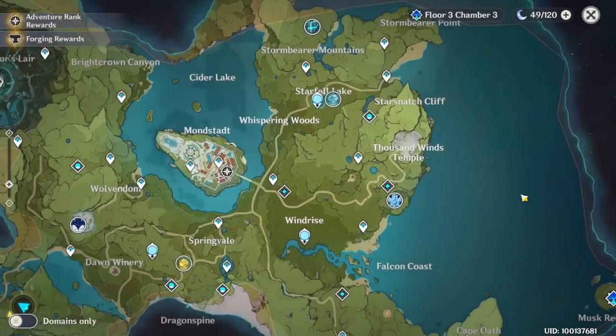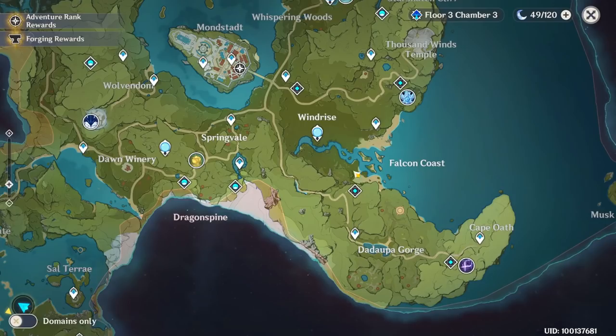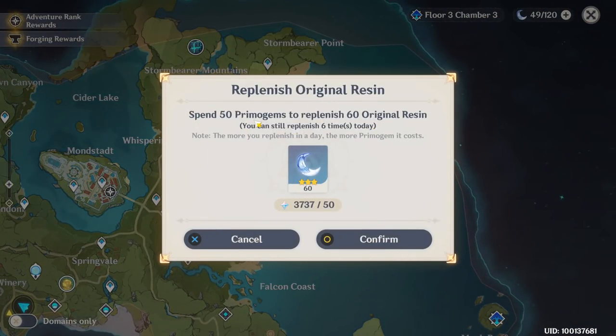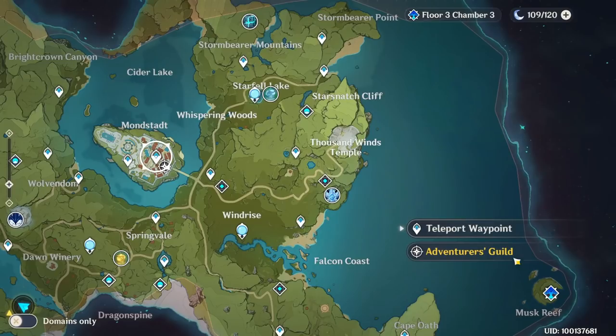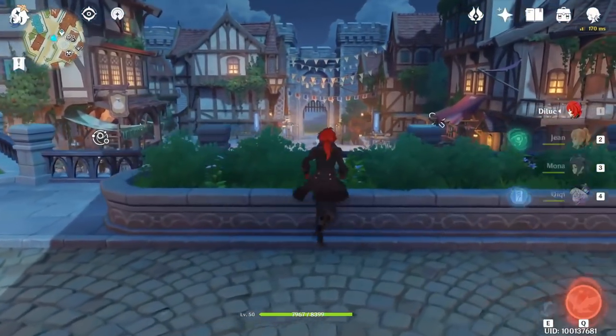So in a day you have a maximum of 180 Original Resin to use in dungeons, to farm ley line outcrops, and bosses for weapon ascension materials, talent level up materials, and artifacts. But don't farm those before a certain level, and I will explain that in the artifact video. If you want you can also restore them with primogems. You can restore Original Resin up to 6 times per day. The first time it costs 50 primogems, the second and third time will cost 100, the fourth time will cost 150, and for the last two — 5th and 6th — it will cost 200 primogems. So unless you're a big whale, normally it's not recommended to restore Original Resin for free-to-play. For monthly card and battle pass players it's 1 or 2 times per day, and if you're spending but not a huge amount, you can restore up to 3 times per day.